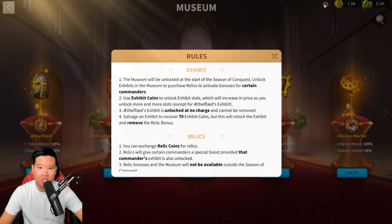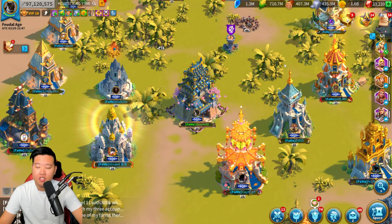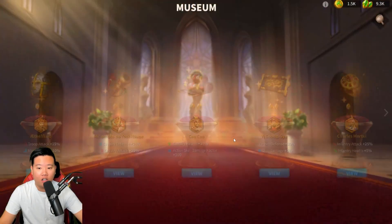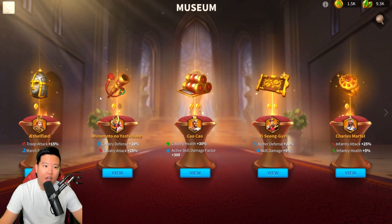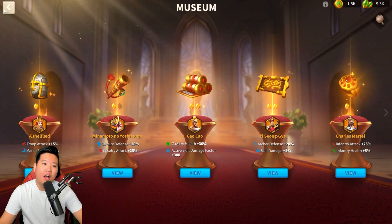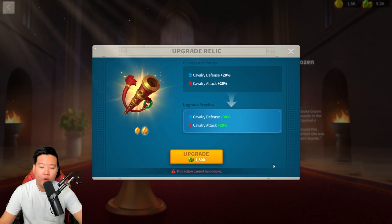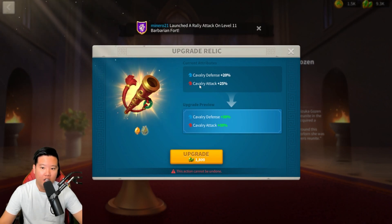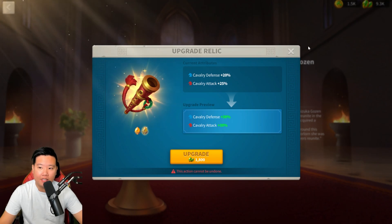Once you've reached the Season of Conquest, is Minamoto still being used? Yes — in the Season of Conquest, you now have access to the museum. The museum unlocks at the start of the Season of Conquest, allowing you to unlock exhibits and purchase relics to activate bonuses for certain commanders. I've already unlocked Minamoto in the museum and have really used him a lot since it was introduced. I currently use Dao Tao as well, and for my setup I have one cavalry march.